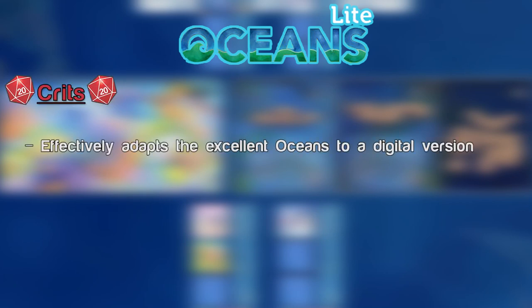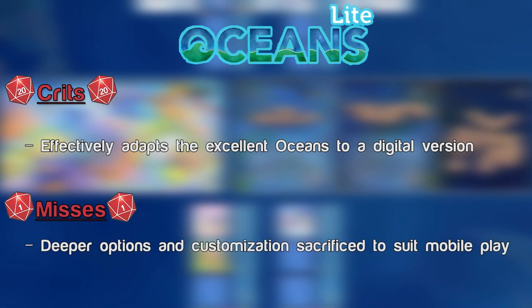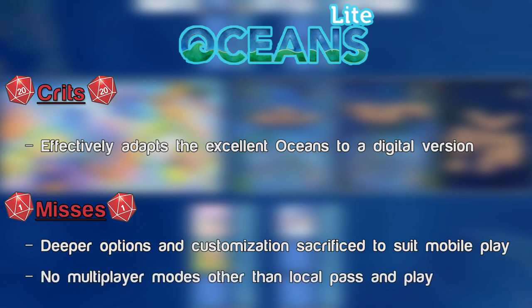Crits and Misses for Oceans Lite. Crits: The core gameplay experience of Oceans remains intact, and they managed to streamline it and fit it onto a mobile device relatively effectively. The two-player gameplay still holds up strong, and it's great to be able to play this game on the go. Misses: In order to make this work well on mobile devices, sacrifices had to be made — this includes removing up to four players and the customizability of the decks. I also experienced some difficulty hitting the cards correctly when trying to move or drag something. So depending on your screen real estate, your experience may vary. There's only pass-and-play and AI, which would be fine for a free-to-play, except that an online device has no online play. I find this extremely lacking and hopefully it will be corrected soon. There aren't many modes in general — this app really lives up to its name. It is indeed Lite.